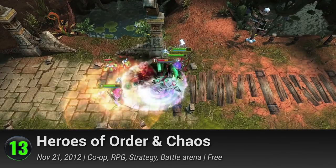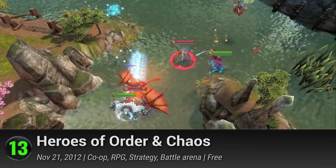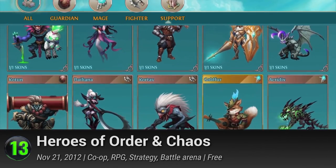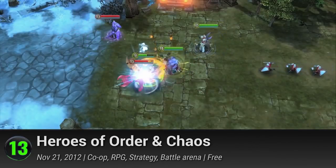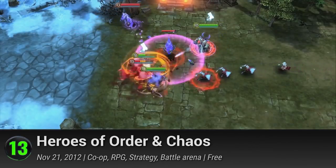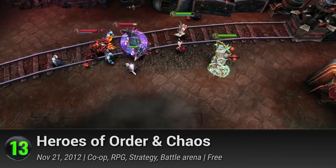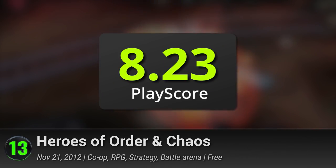13. Heroes of Order and Chaos is a fast-paced real-time battle game where you and up to four friends can choose from 57 unique, ever-changing roster heroes. If you think you're the best at controlling all the characters, you can prove your awesomeness in fun mode, where everything is a little bit harder and more chaotic. This game has a PlayScore of 8.23.